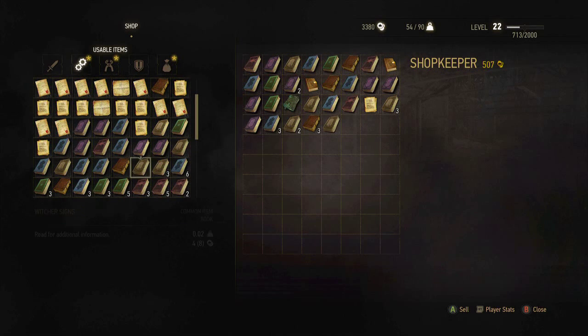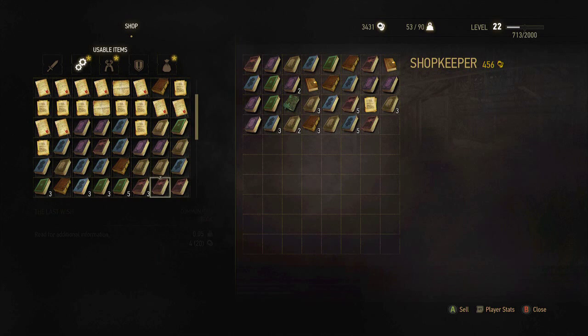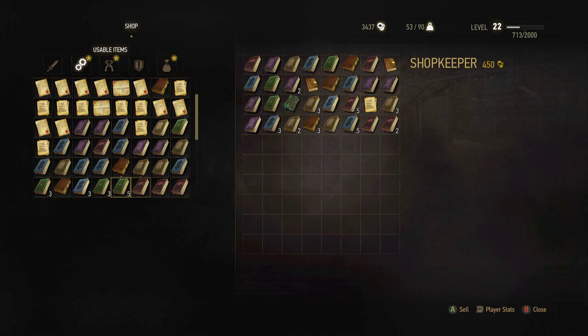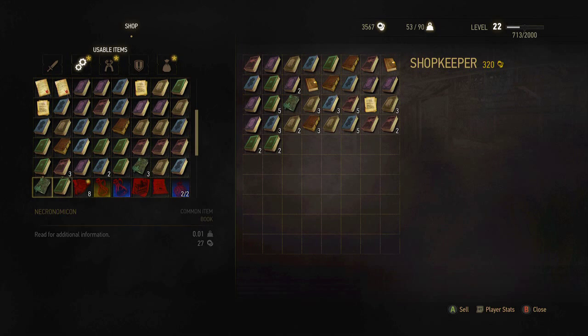I just want to keep one copy back. Some of these books are actually worth a decent chunk - not all of them. See, that one's 14 - not bad. I'll get 20 out of that, 16 out of that. 68 - nice! 24... 8... 30... that's some ass. That's fine - that's not very good.